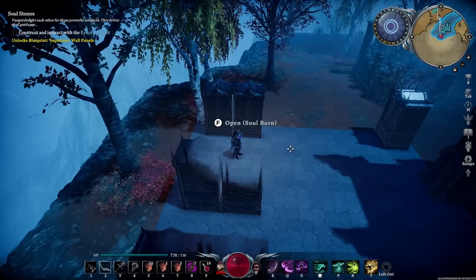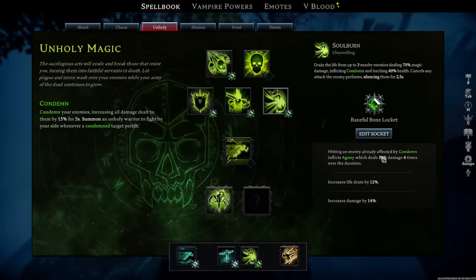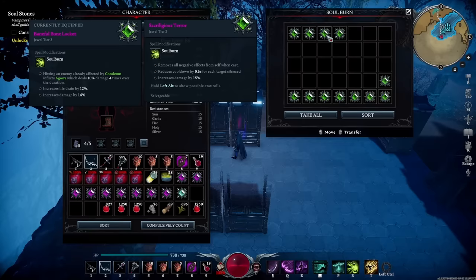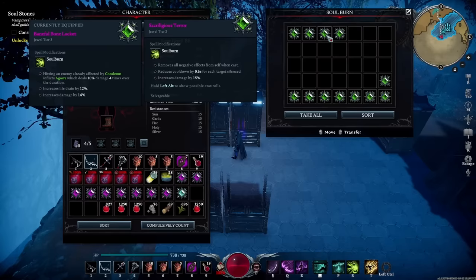Let's talk about the perks you want to look for on your jewels. On the Soulburn I have one that doesn't do a whole lot but two other really strong ones. Any combination you can get is going to work out well even in a suboptimal situation. I have increased life drain by 12%, which increases our healing even more, and increased damage, which is great because we're damaging three targets at once. Other good options for Soulburn are reduced cooldown per target silenced, increasing the targets hit by one, and removing all negative effects from self when cast — this is super handy because we cast this so often it pretty much ensures you're never going to keep any negative status effects on you for very long.